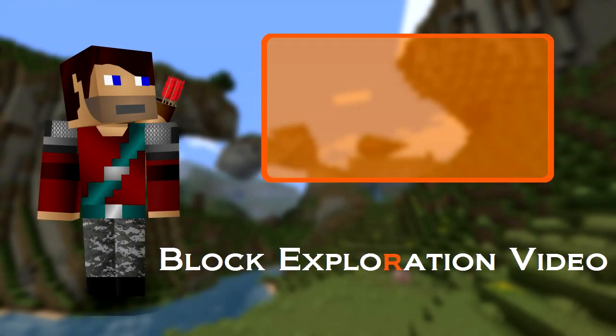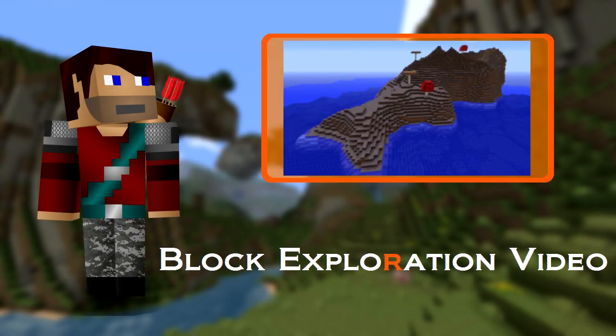There's a biome in Minecraft that's not like the others — it doesn't make sense, it doesn't really fit in, it doesn't even have the same blocks. So the other biomes, being a bit of an exclusionary bunch, told it to go and live in the middle of the ocean. So it did.